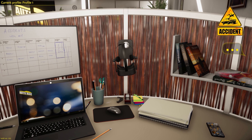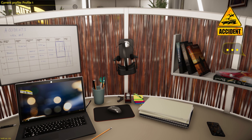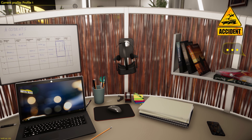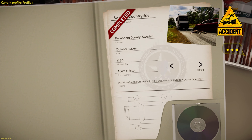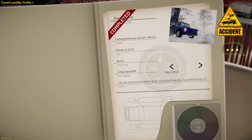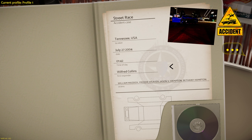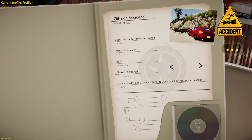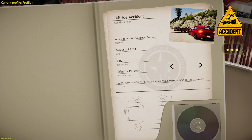Welcome back to Accident Simulator — it's been a minute since we've been in this game. We previously played something like Plane Accident Simulator, which got me wanting to get back into this one. We've completed quite a few scenarios already, and now we're looking at a cliffside accident in France that happened in 2014, with four victims. Let's go ahead and start the simulation.